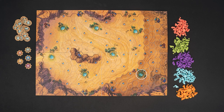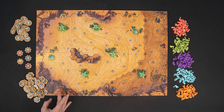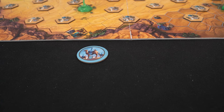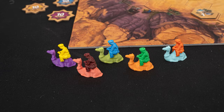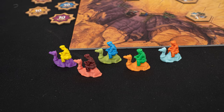Randomly choose five oasis hexes and place a tree on those spaces. Mix up the waterhole tokens and place a token on each marked waterhole space, as well as any oasis hex that didn't get a tree. Each player selects a colour, taking that colour token and their five leaders. In a five player game, each player will remove one leader from the game, making sure that each player selects a different coloured leader to remove.